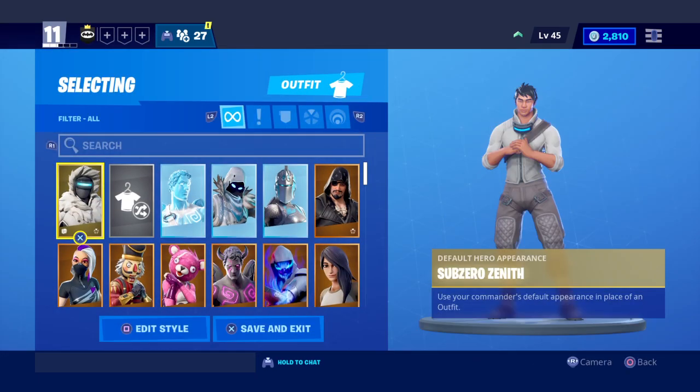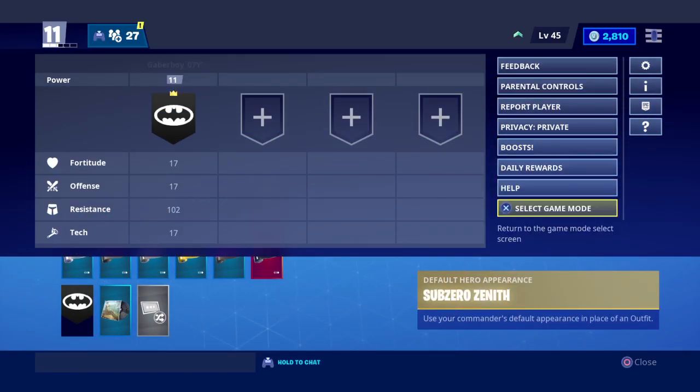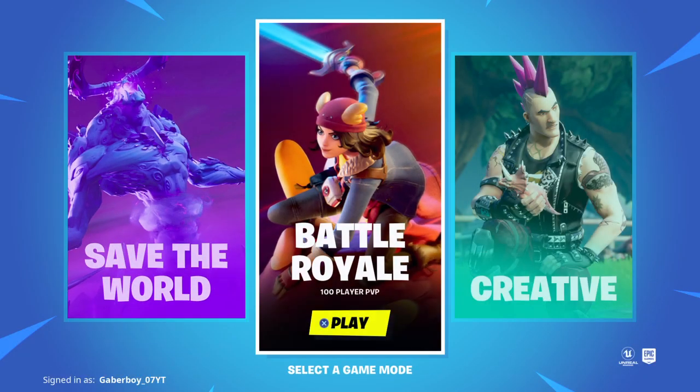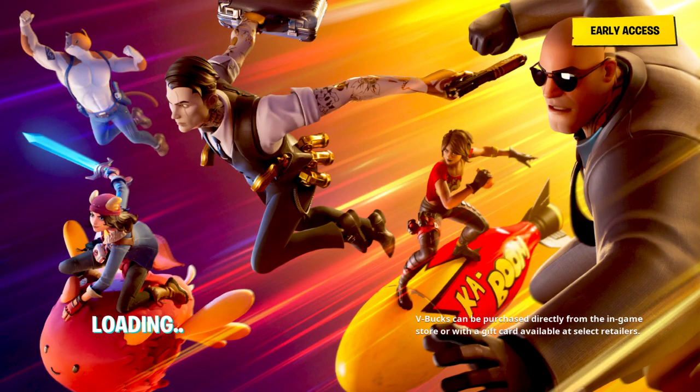Then go back to whatever skin you want and then go to Select Game Mode. This might take a while because for some reason it just takes a while to go from Battle Royale to Save the World and back to Battle Royale.